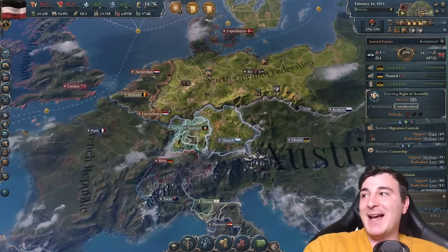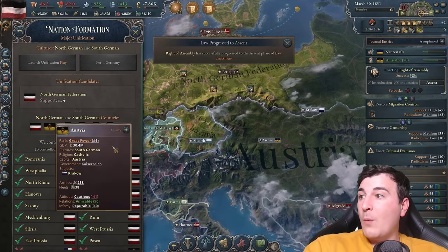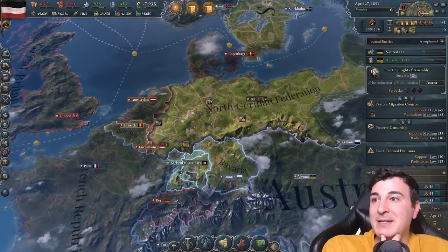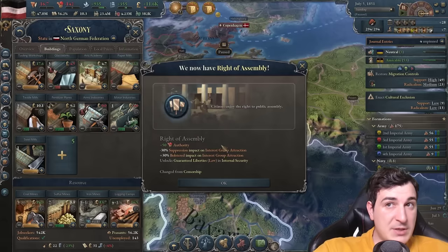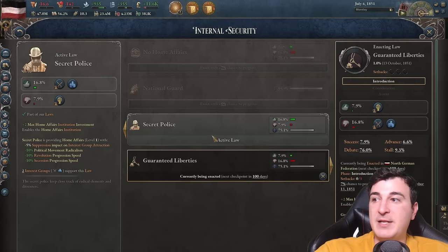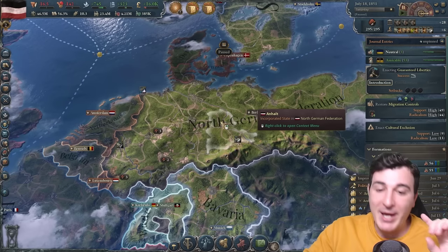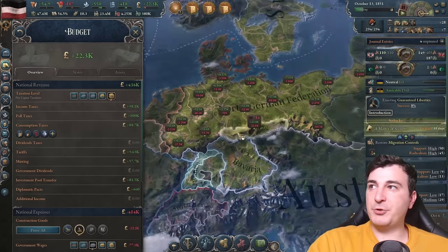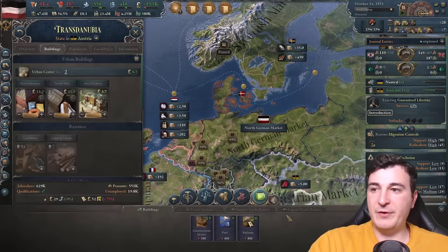They went to minus 20 now — if we manage to get the Austrians from cautious to increased relations they will vote for us. We might be able to do Super Germany before the Italians unify because the Italians seem to have a lot of unification movement going on there as well. We got guaranteed liberties — that's a double wahami boys! We got some extra bureaucracy too, so we can advance our law enforcement. We're going to try and get our home affairs as well, so we'll need a few more government administration buildings.